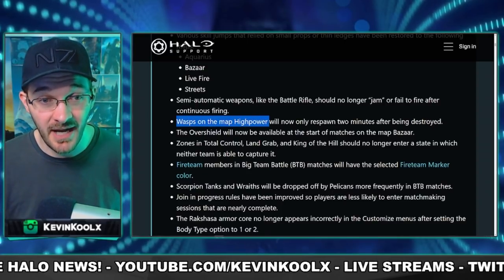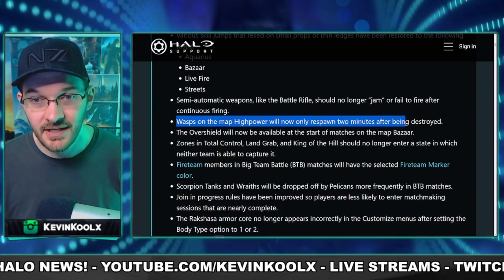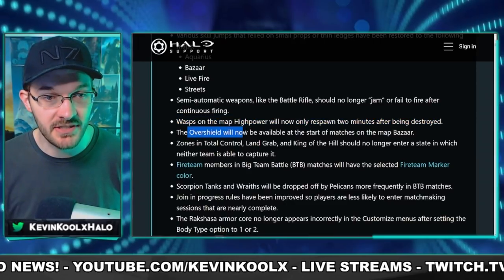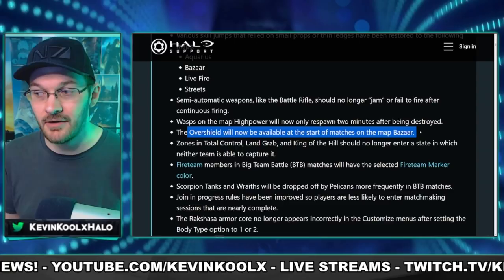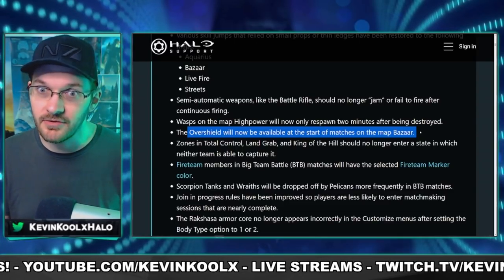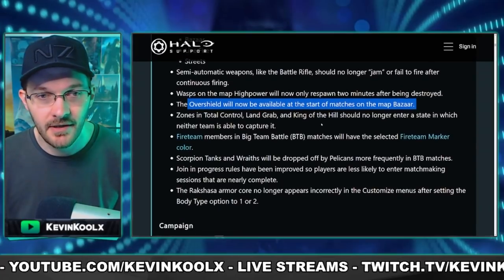Wasps on High Power will now spawn two minutes after being destroyed — back to the regular cadence. The overshield will now be available at the start of Bazaar, rather than at 30 seconds into the match as it was with the Season 2 update, much like we have on the map Live Fire.